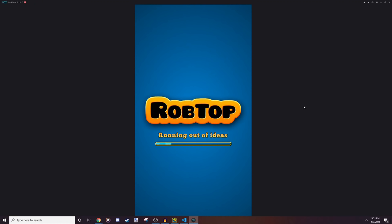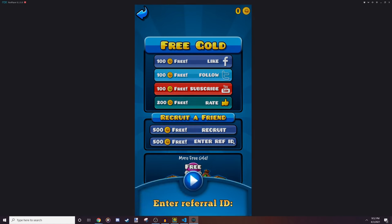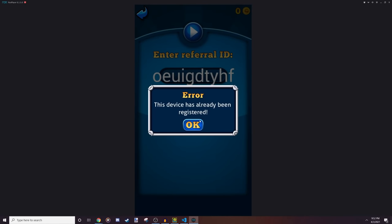Now we head over to Boomlings. For this part I actually have to clear the app data every single time because the referral code button only appears once — once you refer someone it disappears. And you can only enter one referral code per device, so even if you reset the data or uninstall, you can't enter another code. To get around that, Wiley made a private server for Boomlings — yes, we literally made a Boomlings private server — where regardless of what you type it counts as a successful code.